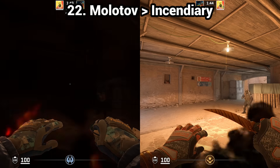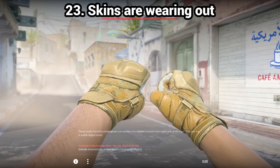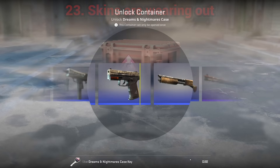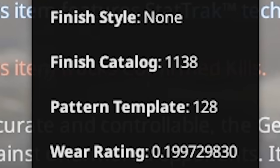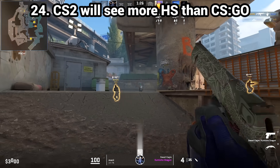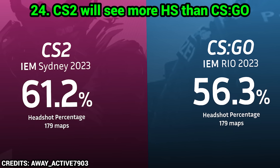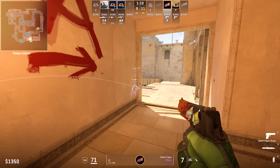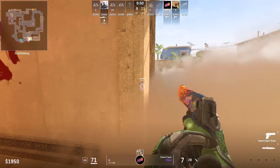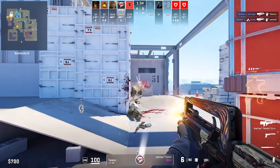Molotov and incendiary deal more damage when they've been longer on the ground — yes it's correct. So when you want to deny a rush with fire, don't throw it too deep because the more it's been on the ground the more damage it does. T molotovs deal more damage than incendiary grenades — that's a myth from OG times that is simply not true. Myth 23: skin exterior gets worse over time — false. Skin floats are permanent; once a skin is unboxed, the pattern and float values are all permanent and won't change with time. There will be more headshots in CS2 — true. At IEM Sydney the headshot percentage was 5% higher, most likely due to MR12 shorter games, fewer op rounds, and head hitboxes being roughly 20% bigger than in CSGO.